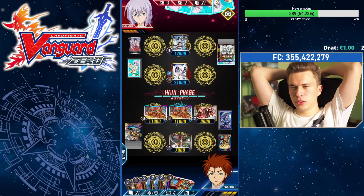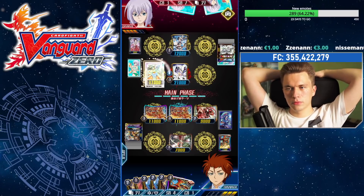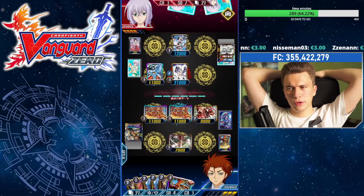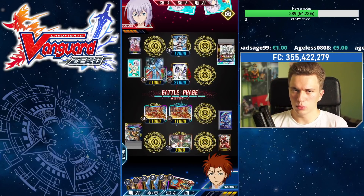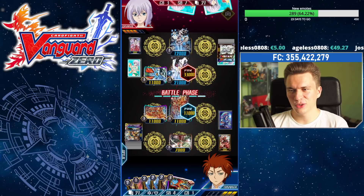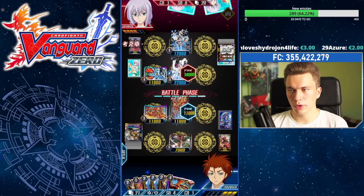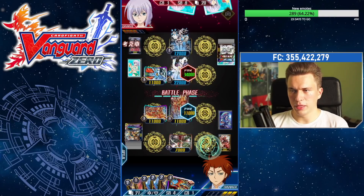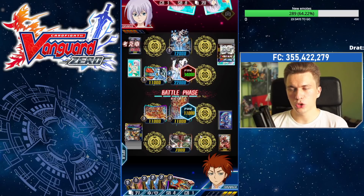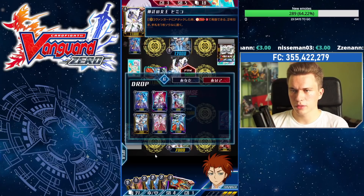Himiko over Himiko — interesting. She has to now call at least one attacker and swing with vanguard to soul blast another column, so it looks like she's not ready yet for her Iwanagahime turn. Not too sure what the thought process was there. Here comes the soul charge 1, then soul blast 3, draw 2, put one into the soul — and she can call out the Chamomile and Melissa for an extra column, or keep them in the soul for an explosive play when she wants to unleash hell. We've given her Limit Break.